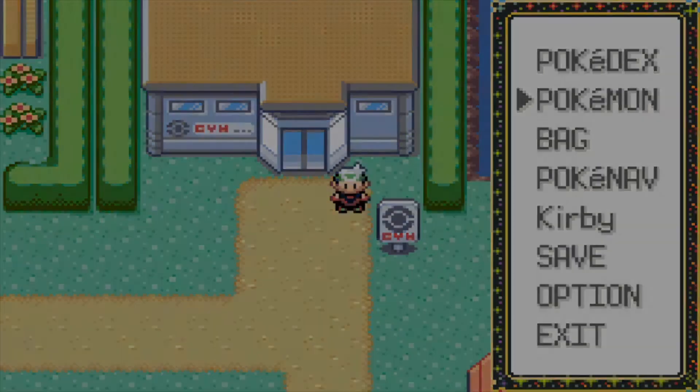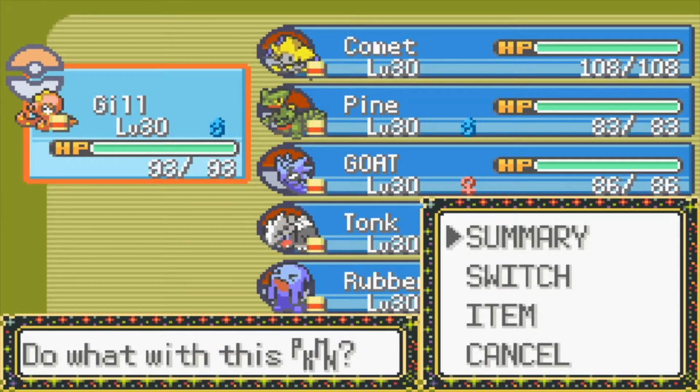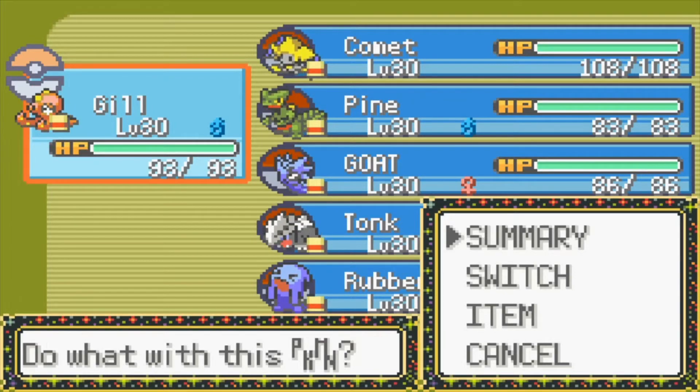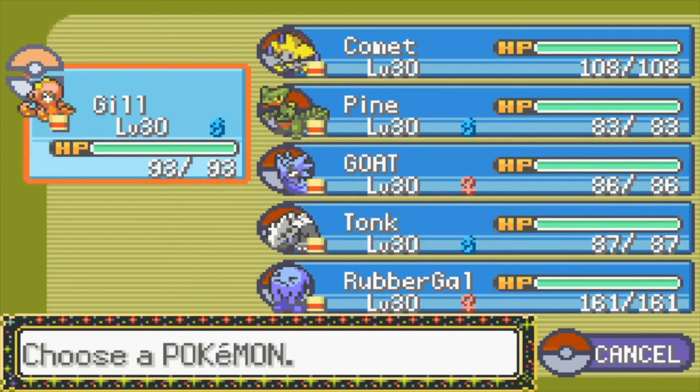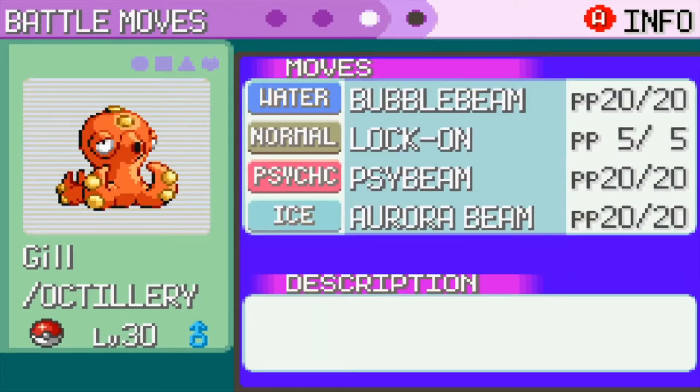In this episode, we are going against our dad in the Petalburg gym, but first let's do a bit of a team recap since I did some grinding. We have everyone up to level 30. All of these guys have the same moves with the same ability, with the same items.